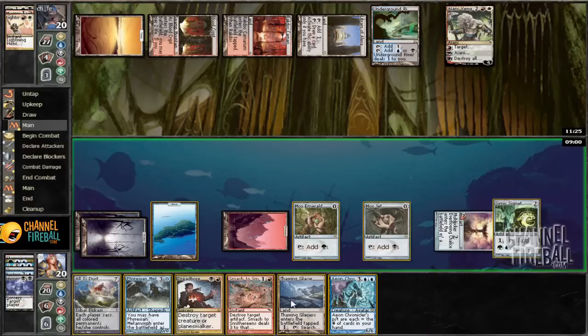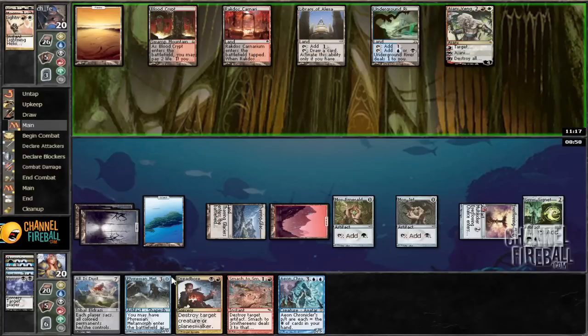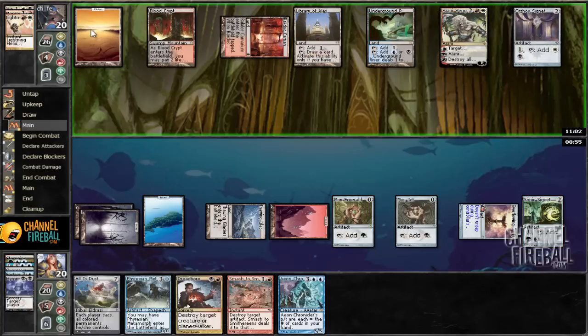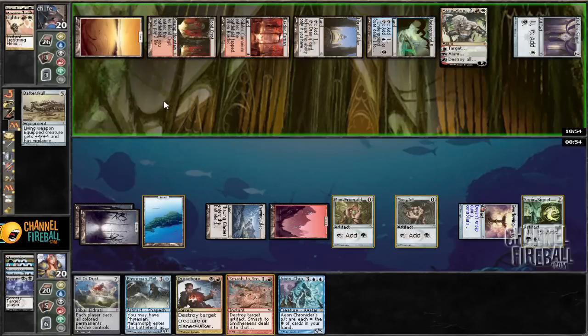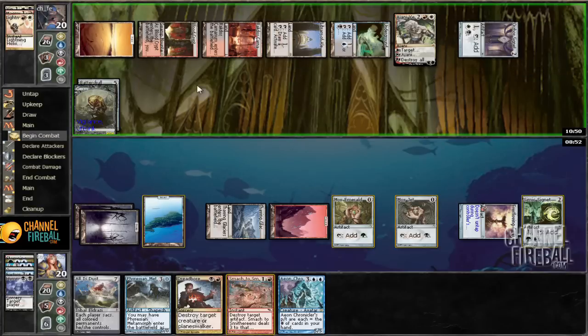We'll play a Simic Signet and Thawing Glaciers. We can't cast any of our spells — need another Mountain. So he's gonna let our Mountain untap, which is good, so we can Dreadbore that thing. It looks like he's going to go off the Loa, which is good — that's really what we want. He's got two, three, four, five, six, seven — Batterskull. This is going to be a good turn. We just have to smash the Batterskull now.